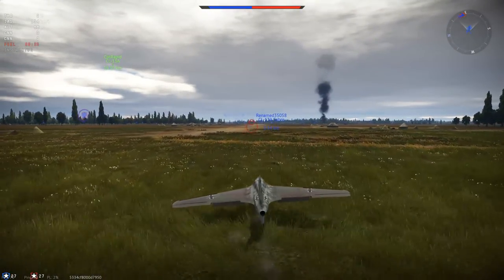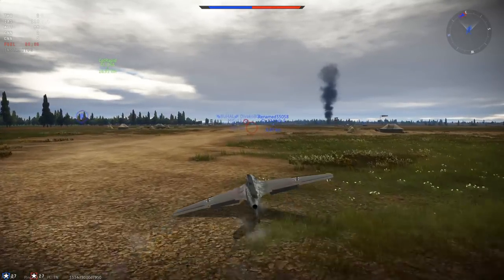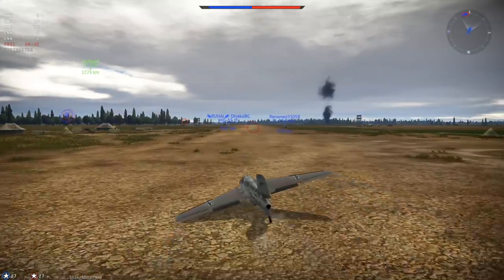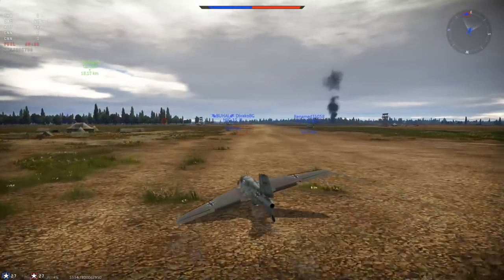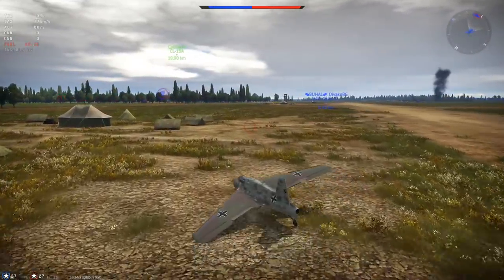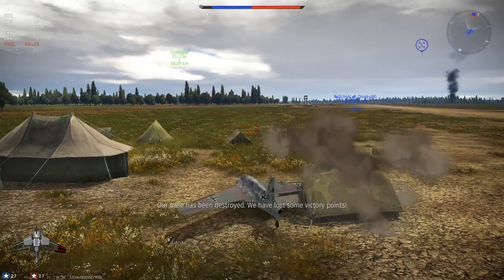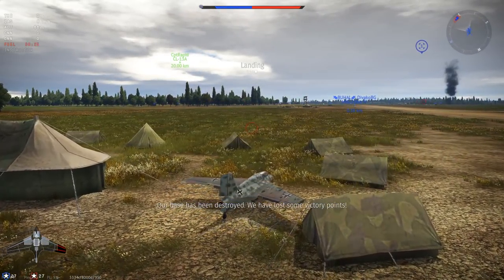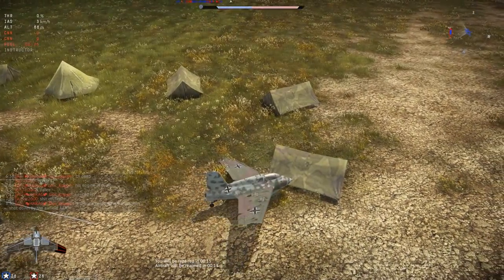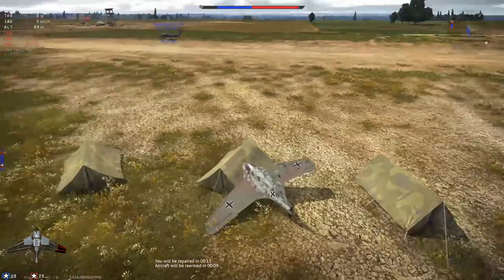Now the interesting part: me landing. You can see I have the landing flaps deployed and I decelerated quite a lot before touchdown. I lean on one wing on purpose and try to switch to the other wing, but now the wing seems glued to the aircraft. I try to drift in but of course I run into a tent — built for a bomber, I guess — as it rips off my wing. And the plane just won't stop; it glides right into another object and the tent actually breaks it.